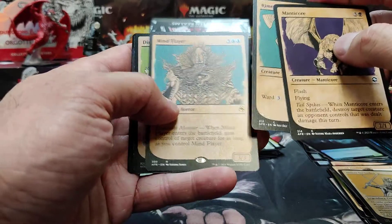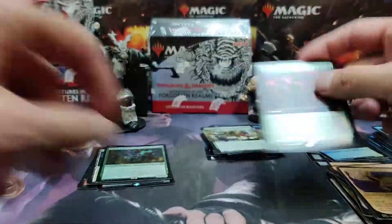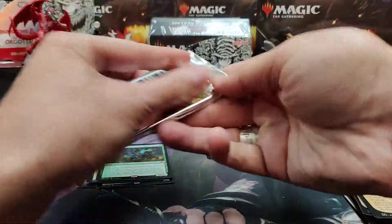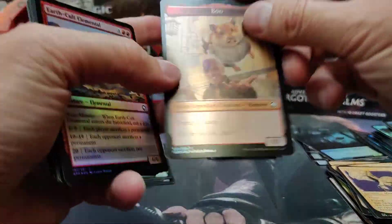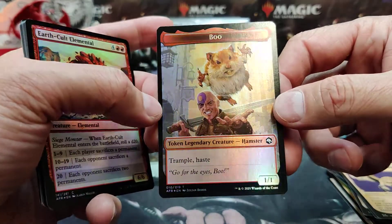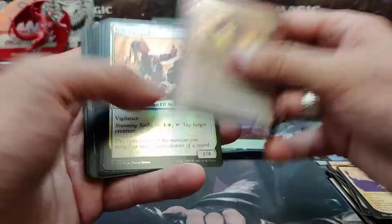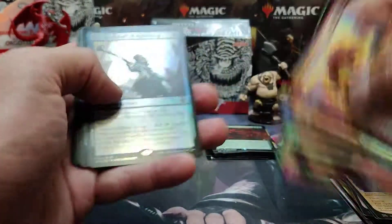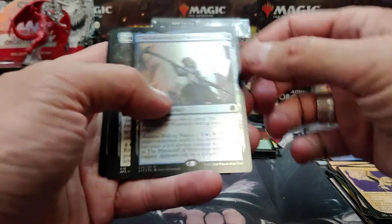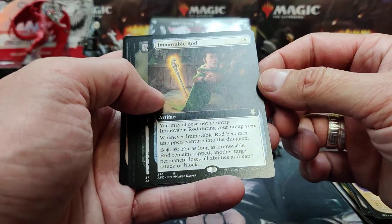Manticore, Mind Flayer, Dire Wolf, and Long Rest full art foil. I hope this set does okay — I know there's a lot of fear and doom surrounding it. Hey, look — it's Boo the hamster with a wolf on the other side. Maybe we'll put Boo up for everyone to enjoy. Going through the commons and uncommons — the Blackstaff of Waterdeep is our foil rare, a Moveable Rod, a little halfling.